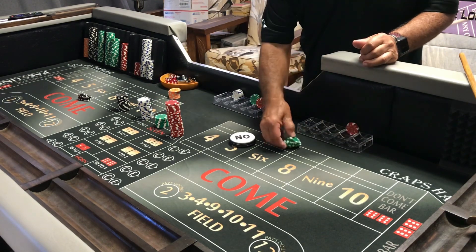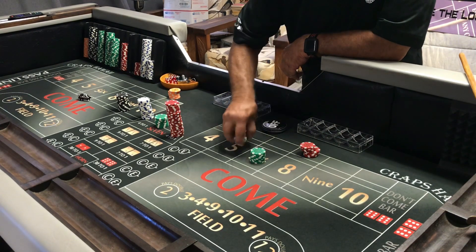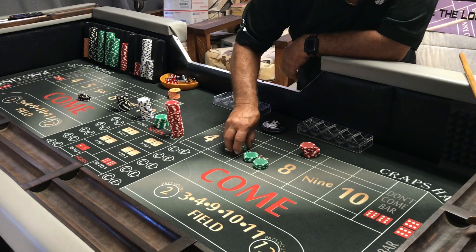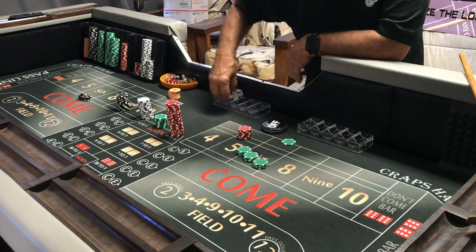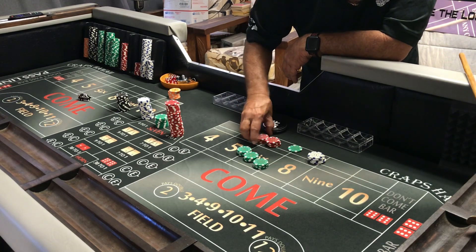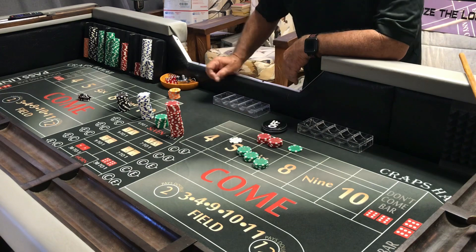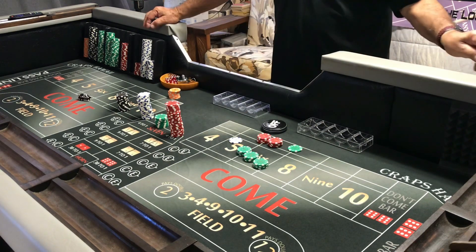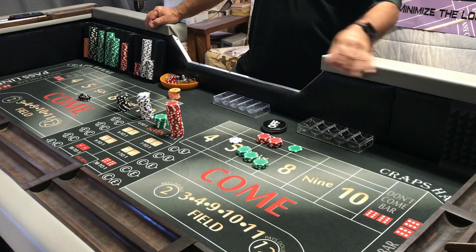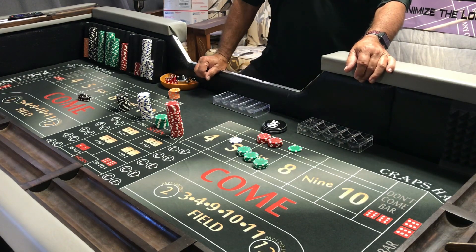So we started with a $300 bankroll — let's see where we stand. One, two, three hundred — twenty-five, fifty, seventy-five. We made $76. We didn't make a lot on the first one — we tried the easy, then just the six and eight with the hard way and we didn't get lucky enough. But for a short period of time playing on a $25 table, we made $76 dollars.